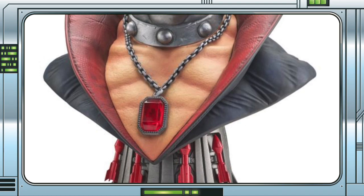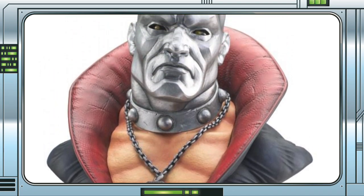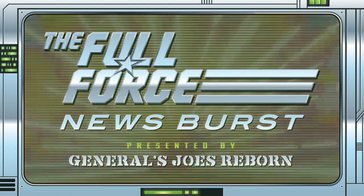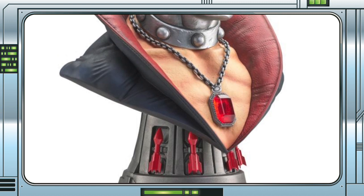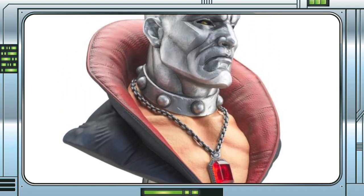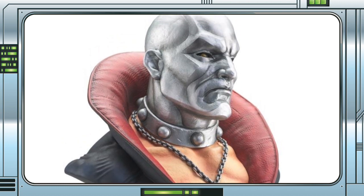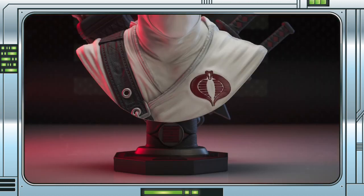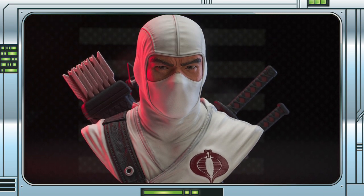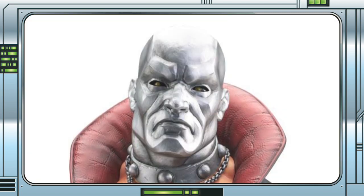Diamond Select Toys have revealed their second G.I. Joe Legends in 3D limited edition half-scale bust, and this time we are getting the shiny-headed weapon supplier Destro. This follows on from their first Legends in 3D bust of Storm Shadow, revealed earlier this year, and looks absolutely superb.